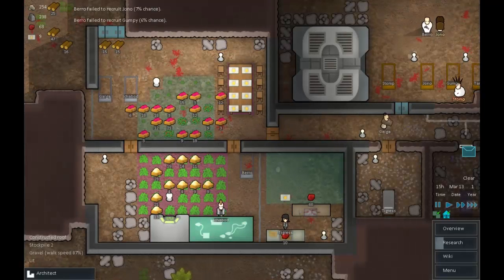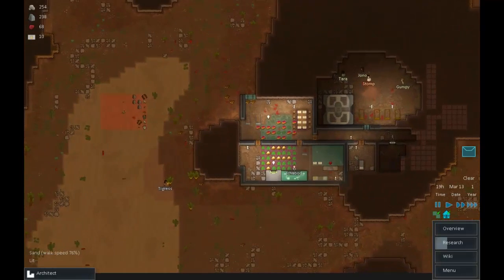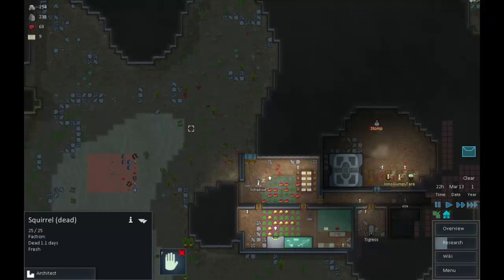Bear is actually doing not that bad — considering his really low social skill, a six or seven percent recruitment chance will crop up. I'm getting worried about these boom rats going boom. Any ones of them that survive the explosions can go in the pot and we can eat them.